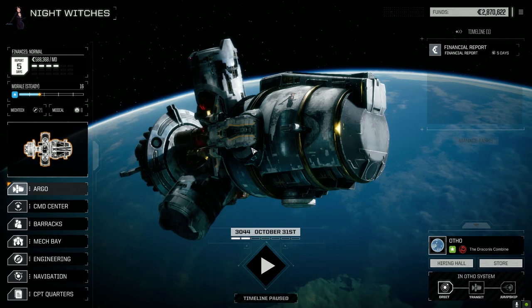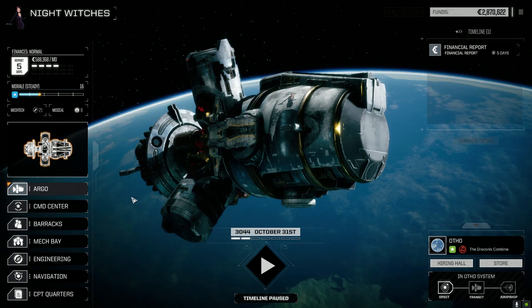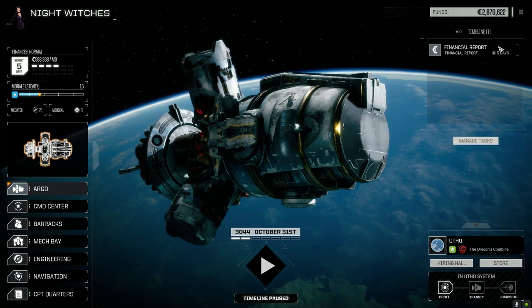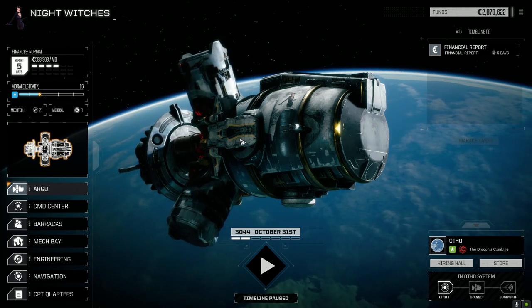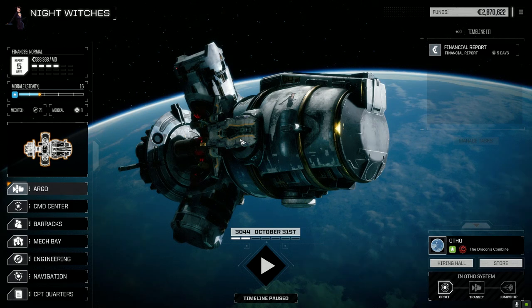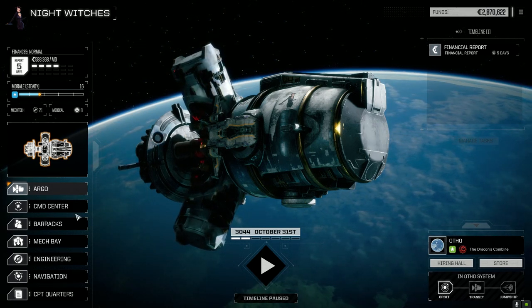Welcome back to another episode of Night Witches. We've got everybody fixed up. Today I want to try and get enough cbills to get that Black Knight out of storage and get her up and running — it's probably going to cost us at least 3 million, so it's going to be a fair chunk of change.